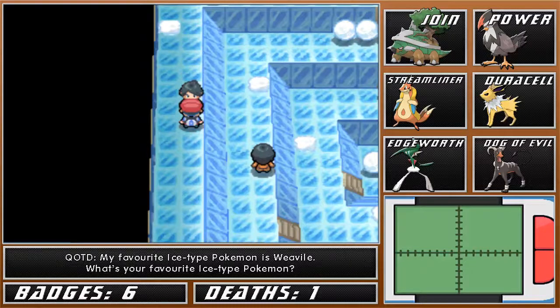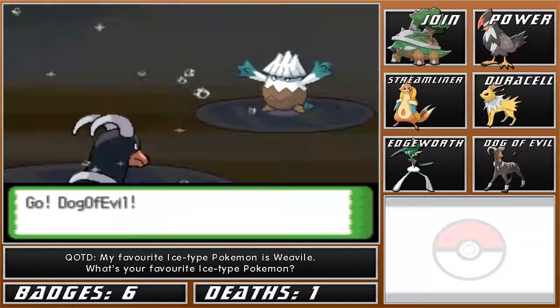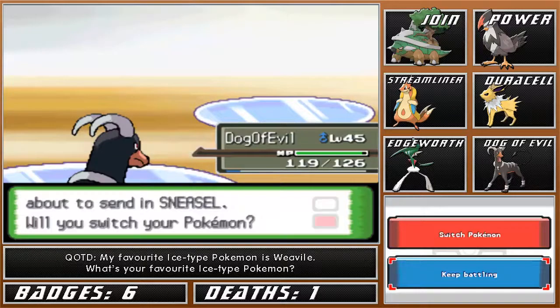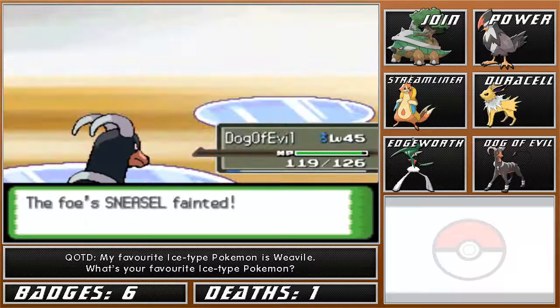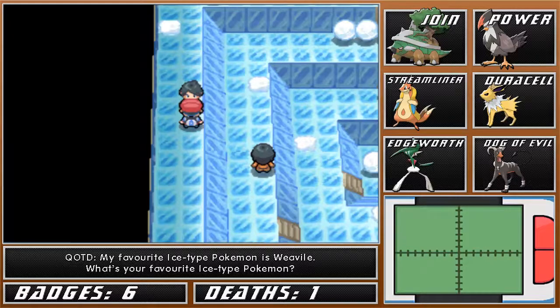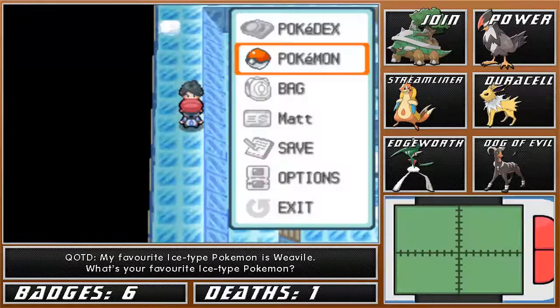Does this guy have the Sneasel? The second Pokemon might be a Sneasel. At least we go to level 45 - that's good. He does have the Sneasel. Let's see how this goes. Oh wow, we outspeed! I wasn't expecting that. I thought Sneasel would outspeed. Well, I guess I shouldn't complain.